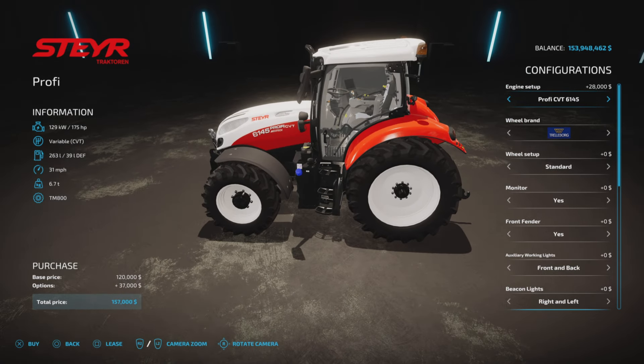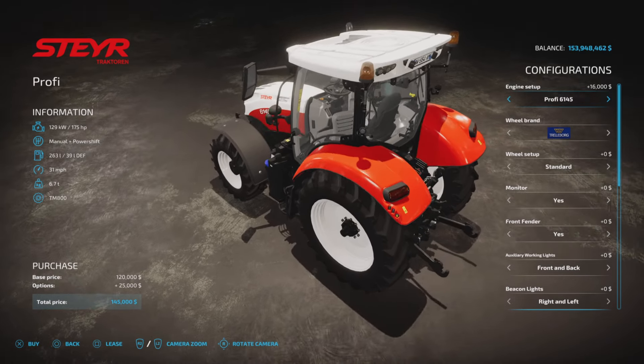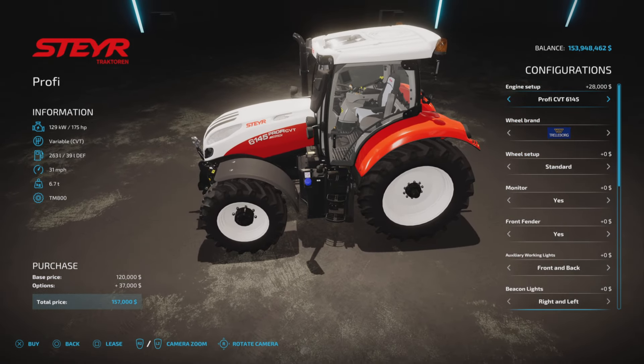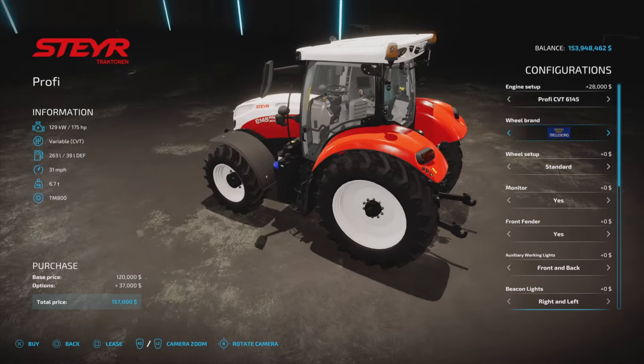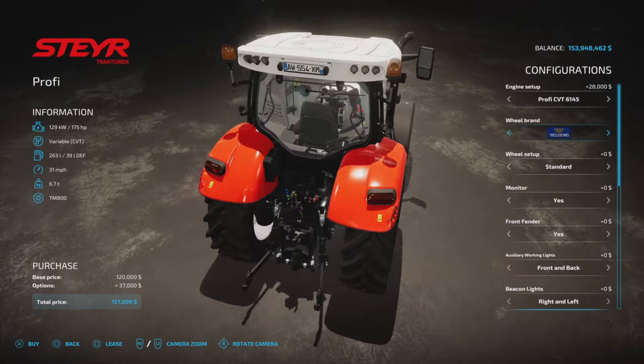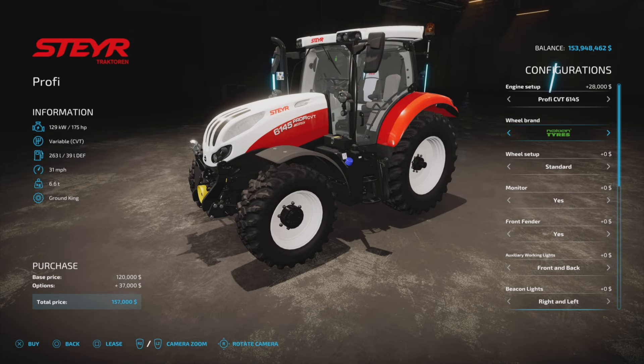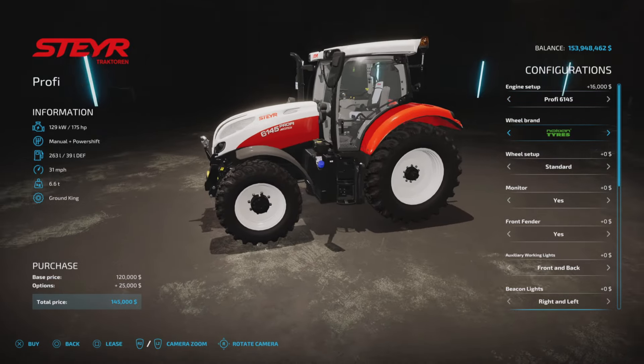To be honest, I don't exactly know the difference between the 4145 and the 6145 other than the price — 12,025 versus 16 and 28. Unless someone can clarify in real life, I'm sure there is a difference, but in-game I'm not exactly sure what else changes. It could be top speed too.